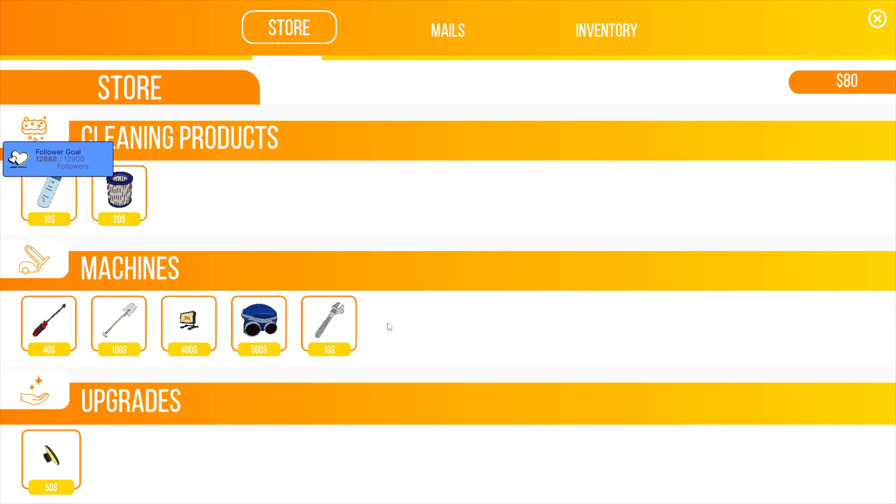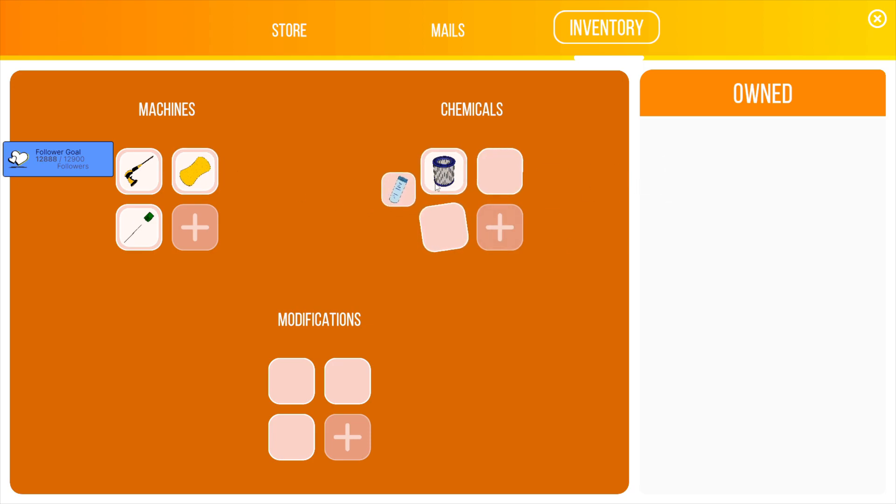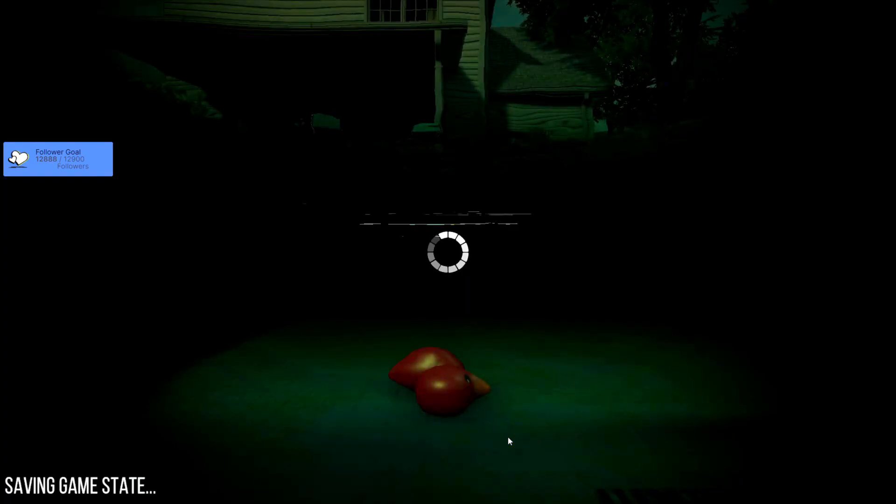It's a pool so I'm gonna need chemicals. Let's do the hotel pool so we can then afford to do the murder pool — not something I thought I would say today, but here we are.